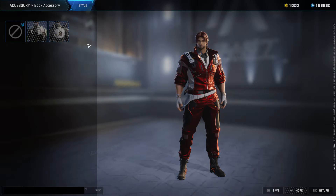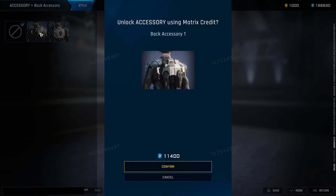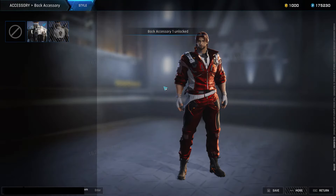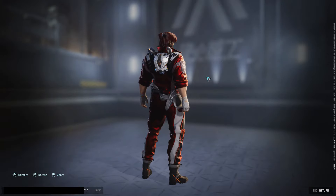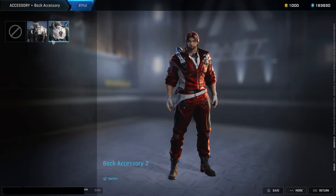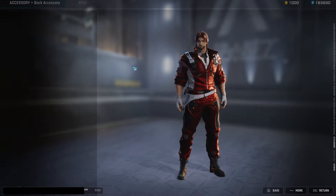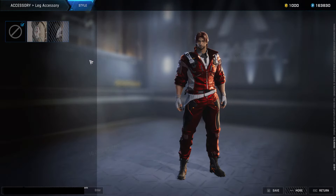Accessory — let's see. Let's unlock all these and see what they look like. All right, so this is accessory two. Accessory one looks cool — let's stick with accessory one. Leg accessory.